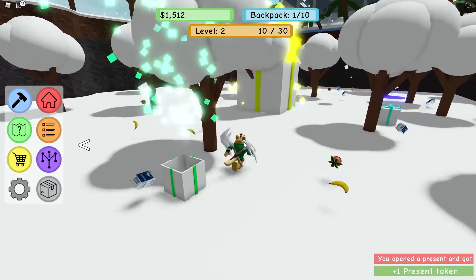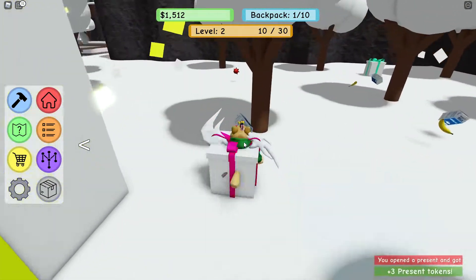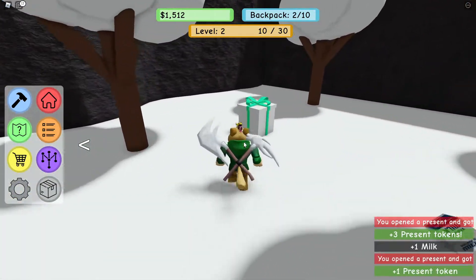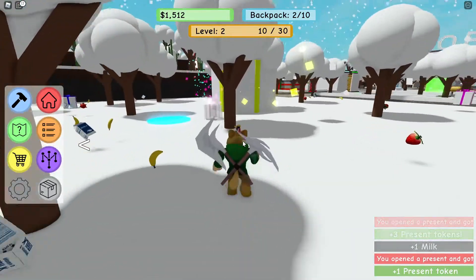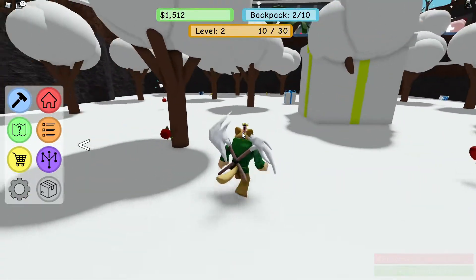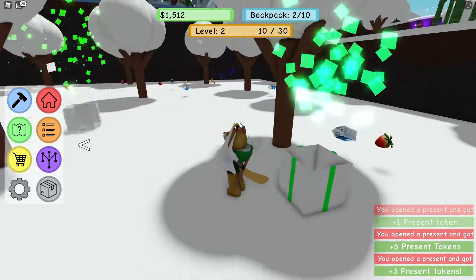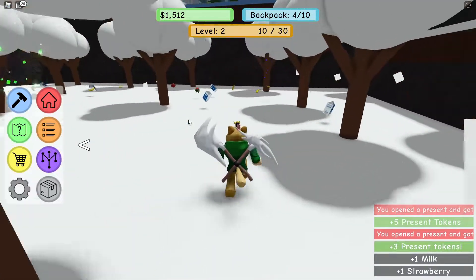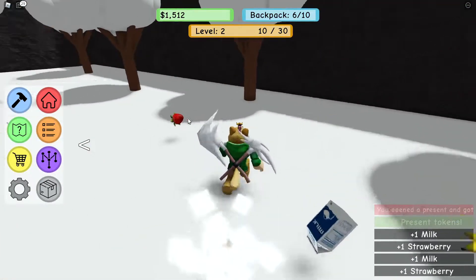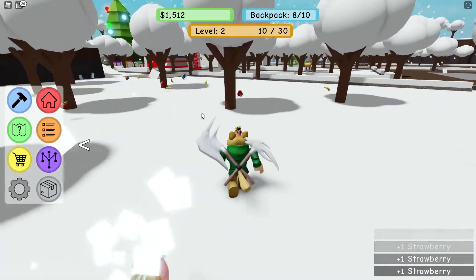Here they are — look at them all! Let's collect this one — I got present tokens. We're collecting up all the present tokens and getting some milk as well. Let's collect all of these before they disappear. I think I've collected up all the presents, which is pretty cool. I'm going to collect up some strawberries and some milk while I'm over here.